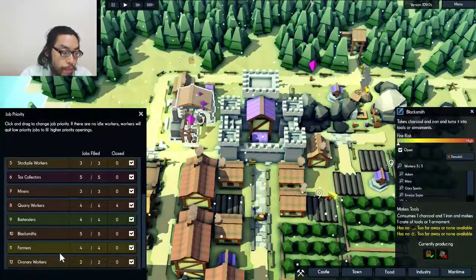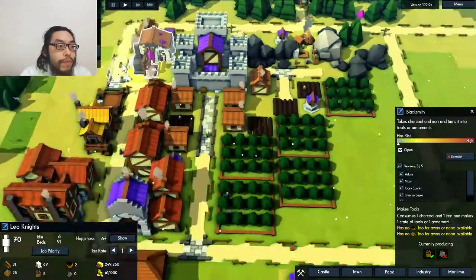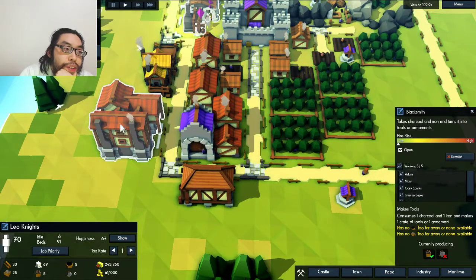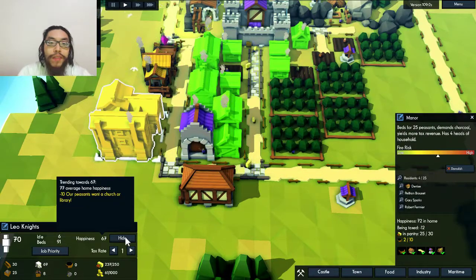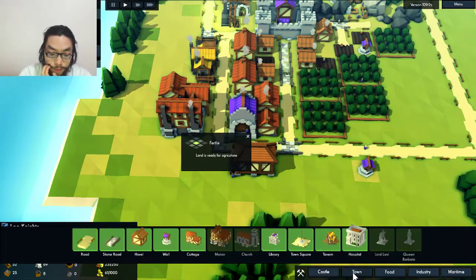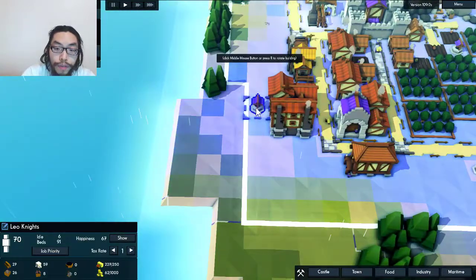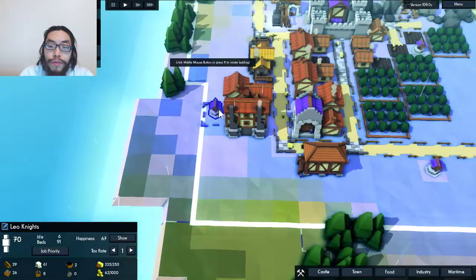I probably want the blacksmith to be on the bottom. Let's see what's in here — people, none of them saw fit to live here. They want a better place. Let's check out the happiness. Oh my god, this is really high risk of getting set on fire. Let's build a well right behind there maybe, in a non-fertile area. Although I might build a road around it — I'm not sure.